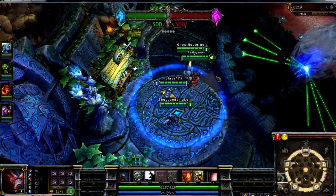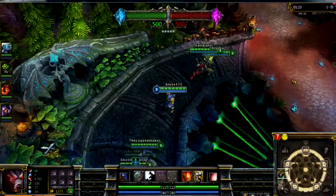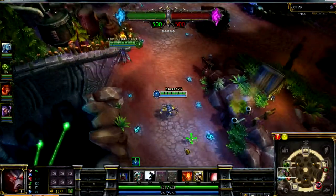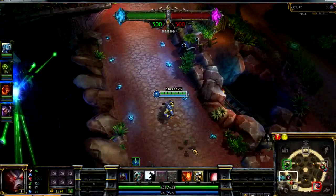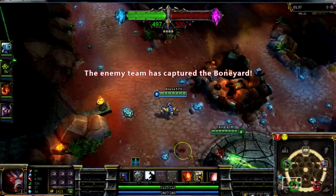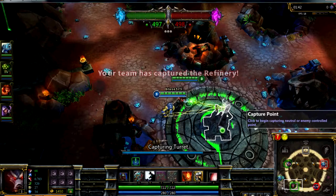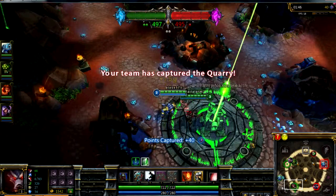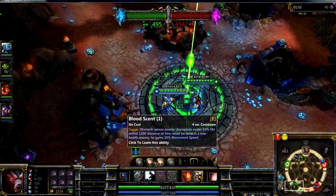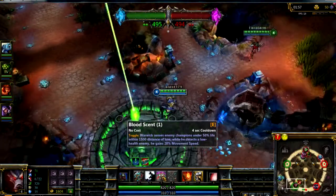The other guys on my team all picked damage-per-second champions, which is the main choice for this type of game because it's very fast. The map has some speed boosts and health boosts around in the middle where the jungle would normally be, so you'll move faster and regain some health there. You right-click on the bases to capture them, and you do level up quite fast in this map type.